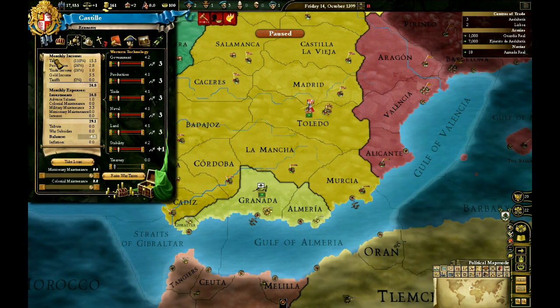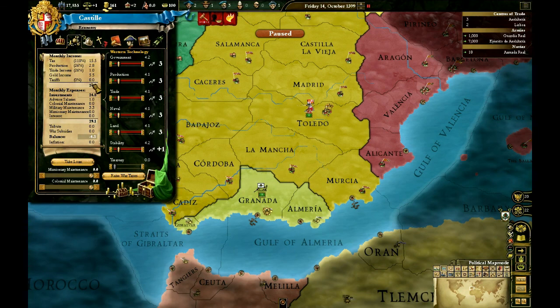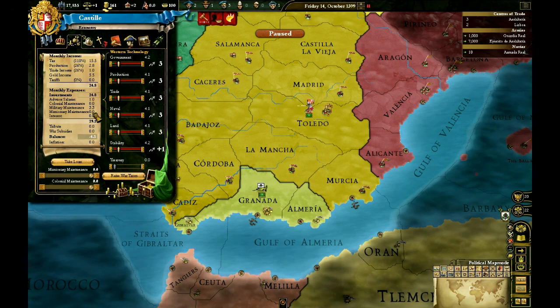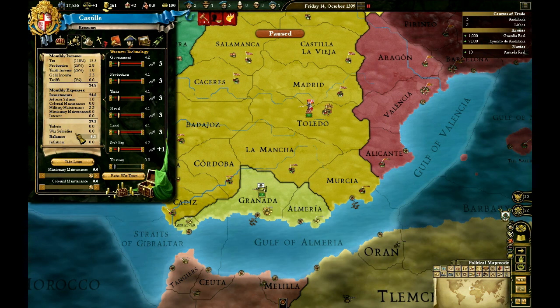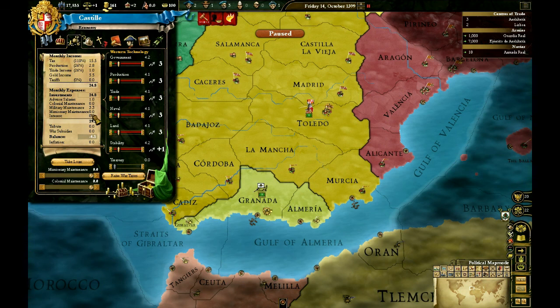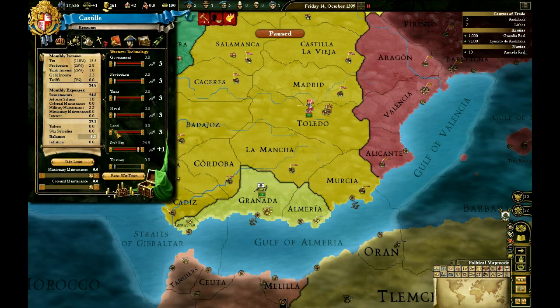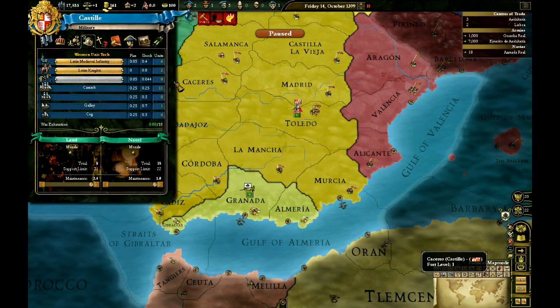This screen is your technology sliders. It breaks down all your incomes: total income, investments in these sliders, advisor salaries, colonial maintenance, military maintenance, missionary maintenance, and interest on loans if you have them. As you can see, income is less than expenses. It also shows tribute received, war subsidies paid or received, your end-of-month balance, and any inflation. These are the different tech groups you can put research into — mouse over them to see what's coming available. Right now we want to raise our stability first. You can right-click to lock sliders so they don't change over time.